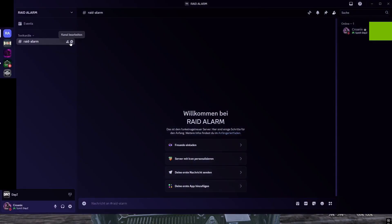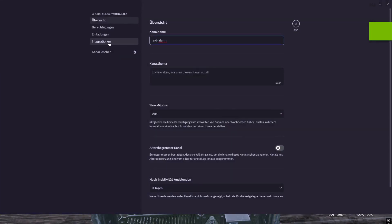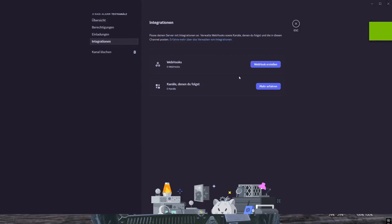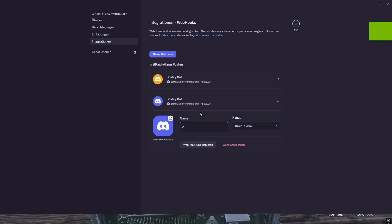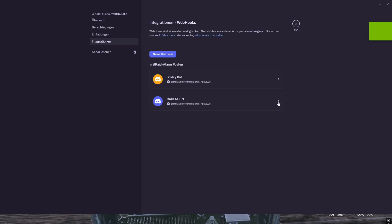Now the most important step: click on the channel settings, then go to Integrations, right here. Now go to Webhooks. You'll see a bot there but create a new one — your own webhook. You can call it whatever you want, maybe 'raid alert'. Select the channel where you want to get your alarm. Then click on webhook URL and copy it. Save that.